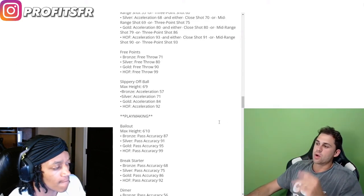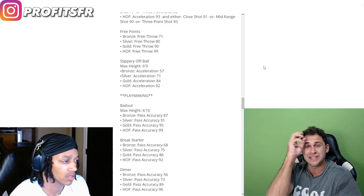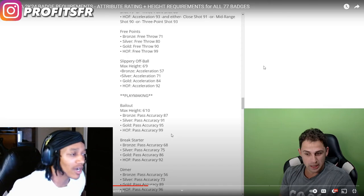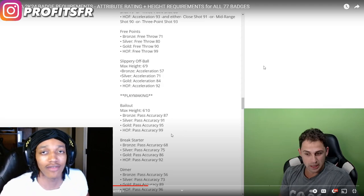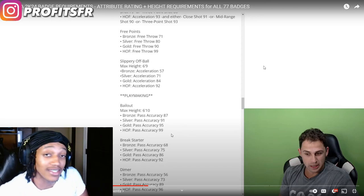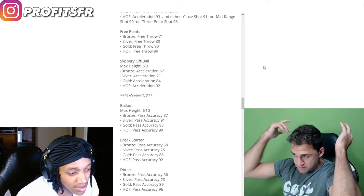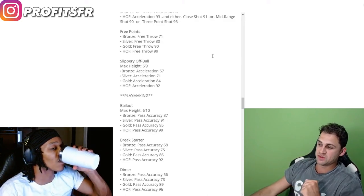On to playmaking. Bailout — max height 6'10" for bronze. This is gonna blow your minds: you need 87 pass accuracy just for BRONZE bailout. You heard that right — bronze bailout is 87 pass accuracy. Why are all the badges so high? You need an 85 three-pointer for bronze limitless range, and now 87 pass accuracy for bronze bailout? For hall of fame you need 99 pass accuracy. Very, very expensive. Max height 6'10".